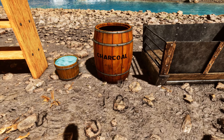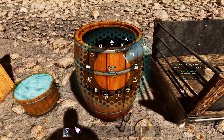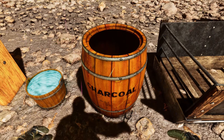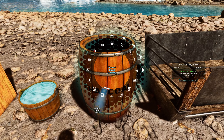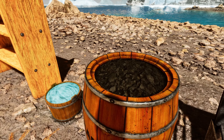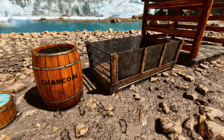Now for the charcoal — we have a large barrel for it. Let's put all the charcoal we have in it. We can't really see it because it's all black; we have to fill it up fully in order to see the charcoal. It's just charcoal in there.